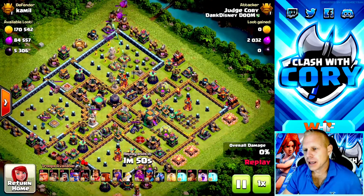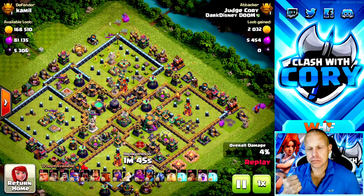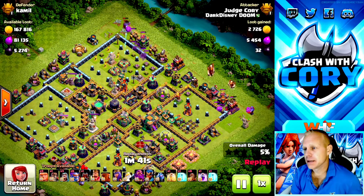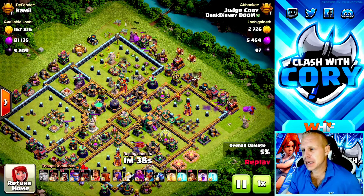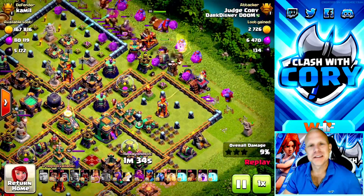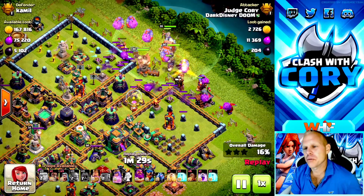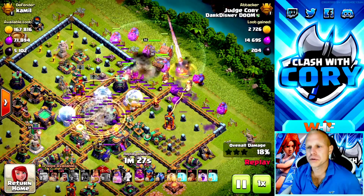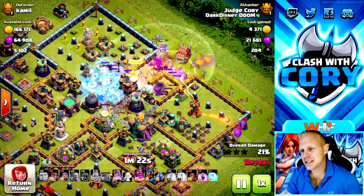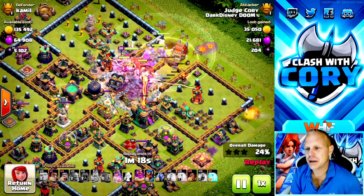Here we have a different base style, a lot more spread out. We're going to use the log launcher and the earthquakes to get that town hall either down before the troops even get there, or on its very last sliver of life. On this one we had a nice easy funnel because there are no second-layer defenses for funneling purposes - the walls are empty. So as long as we funnel the outer buildings, the rest of the troops are going to go in. Look at those bowlers all perfectly funneling in - we got a nice early heal spell down covering the area where all the bowlers and giants are entering the base.